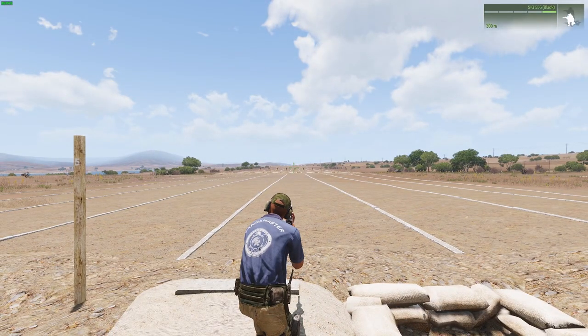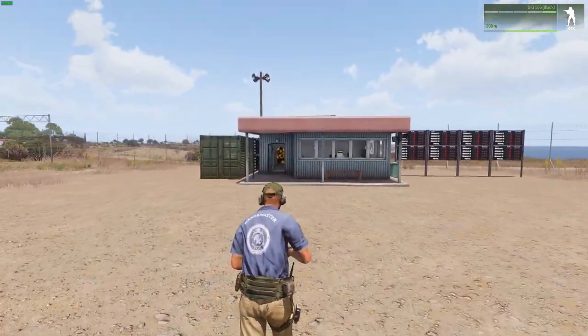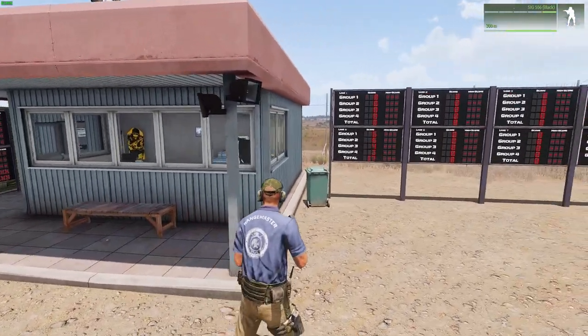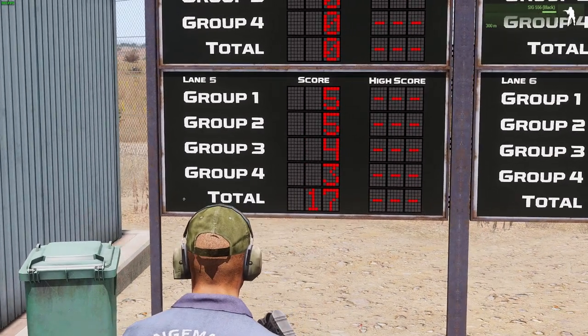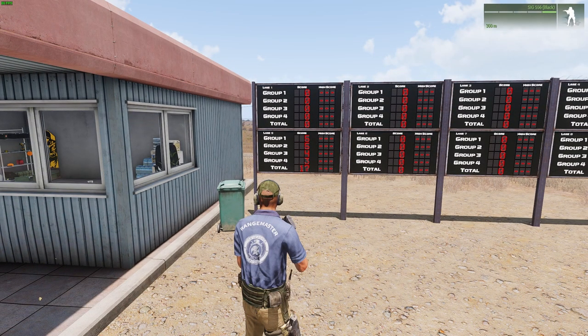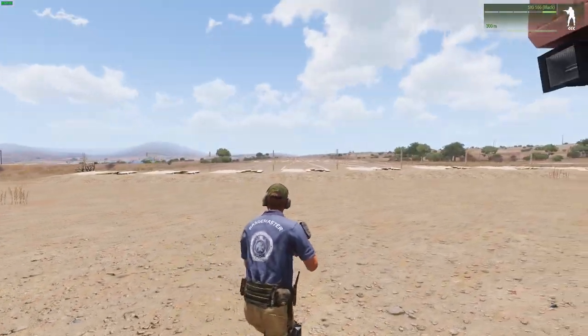I'm out of ammo at the moment — I didn't grab any spare mags, so that's the way it works. When the practice is over, it will show you final scores. If you have a look now, group one and two were five hits, group three was four, group four was three, and I got a total score of 17. It will come up with high scores for each lane as the practice goes on.